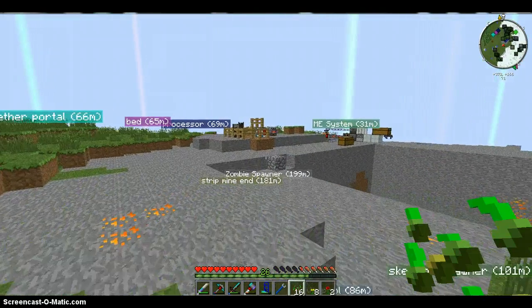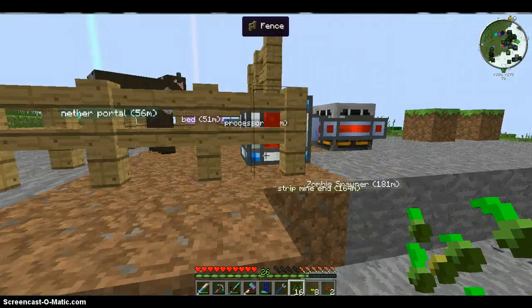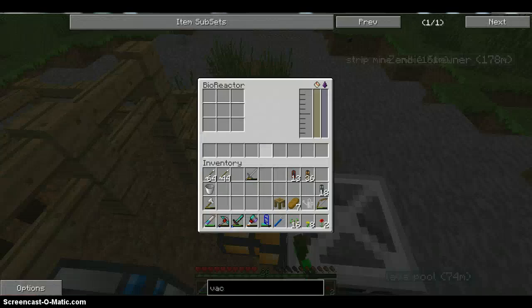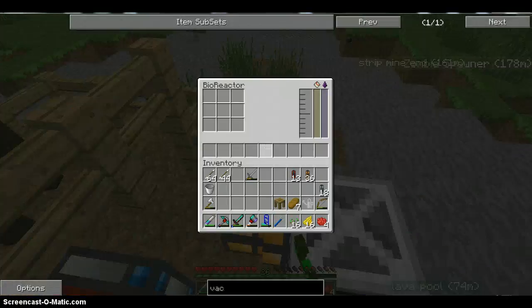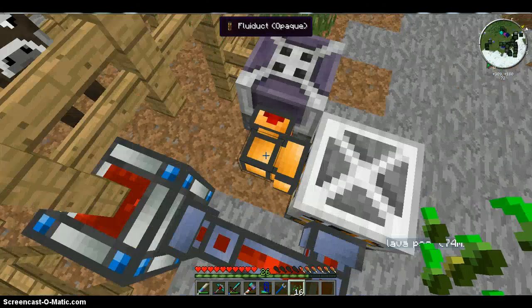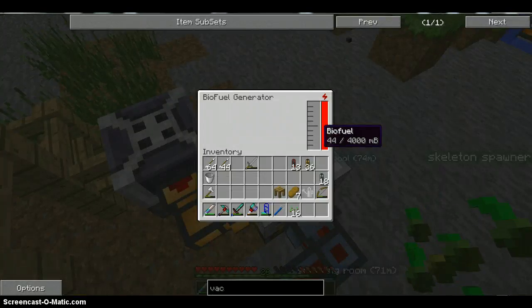As you can see over here, we have this cow on a fence — it's a failed project. What we're really looking at is the bioreactor and the biofuel generator in this hardened energy cell. It's got 412,925 RF. If we turn these couple of flowers into dye and toss it in here, you'll see it'll do that. This has got a little bit of biofuel in here, and that's making this go up pretty fast. The bad thing is you don't get too much biofuel at a time.